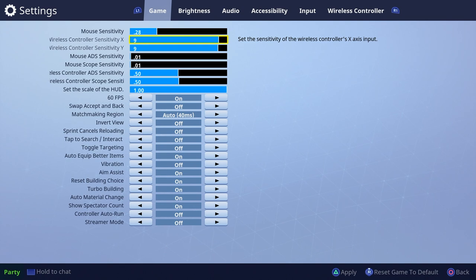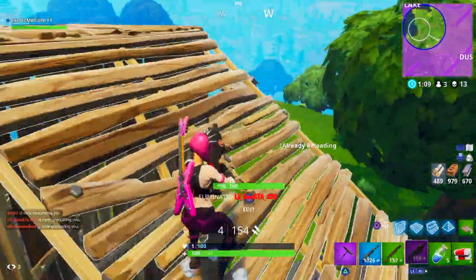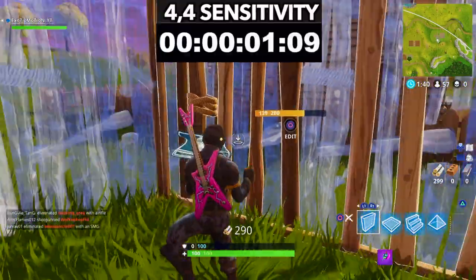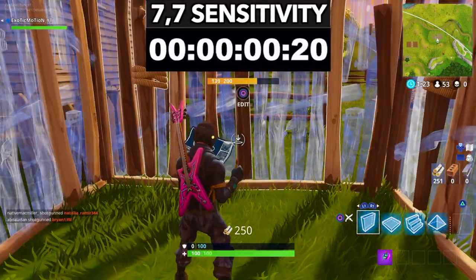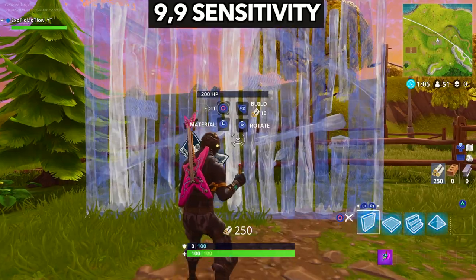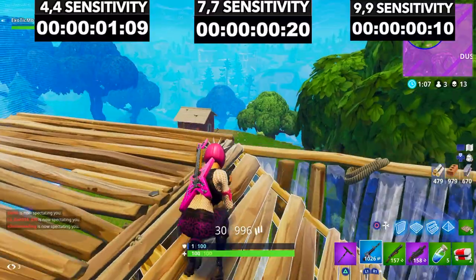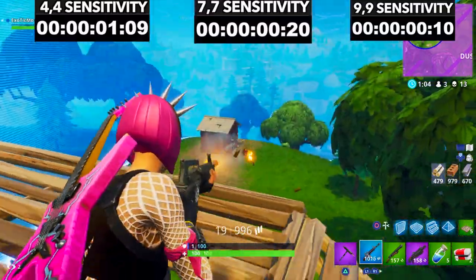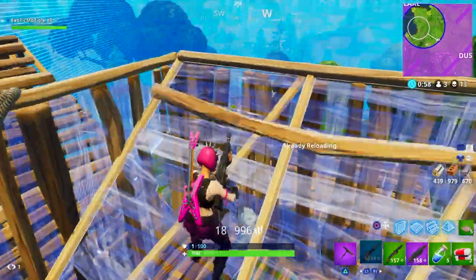Keep in mind when you raise your sensitivity it's going to be harder to hit your shots, so I found a perfect balance right at seven-seven. Now, let me show you an example of how sensitivity works. As you can see in this clip, four-four sensitivity has a 1.09 second time limit to build a one-by-one. Seven-seven sensitivity is a lot quicker with only a 0.20 second time limit. Nine-nine sensitivity is even faster by 0.10 seconds. That's how much quicker it is to build a full circle just by raising your sensitivity — the numbers don't lie.